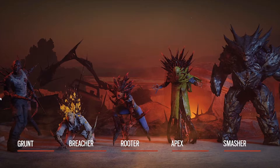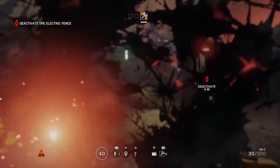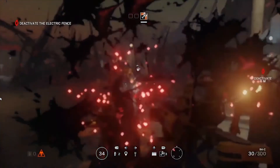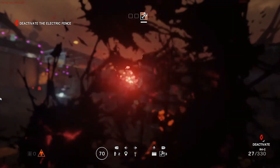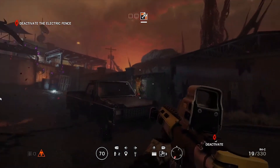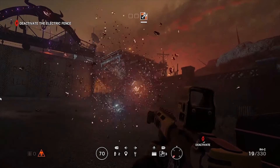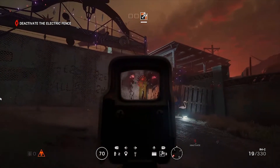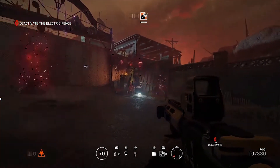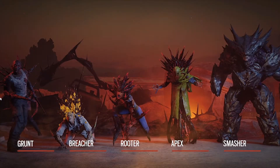The fourth type of enemy is called the Apex. What he does is basically stay as far away from you as possible, hitting you with concussion bolts that block your screen. He can also spawn Grunts, but these are actually a lot stronger than the ones walking around — so he just stays back and spawns stronger enemies. The last enemy type they showcased is called the Smasher, which is basically this giant monster.